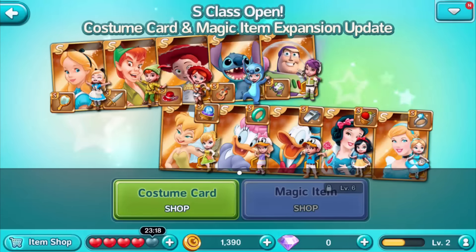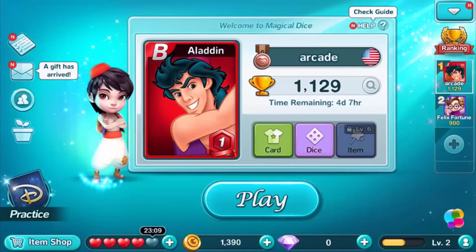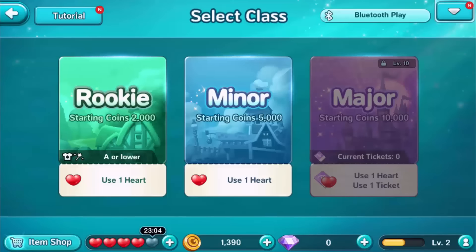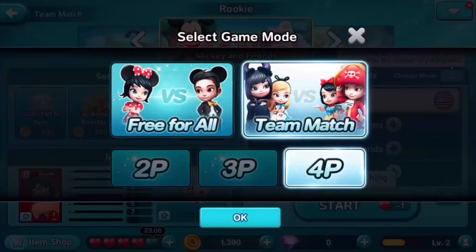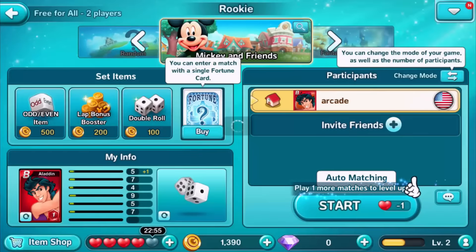So every day you get a free custom card and a magic item — like you have to open a free pack. So that's pretty cool, and that's how I got my Aladdin. We're gonna be playing the rookie because I'm not that good at this game yet. Let's play free for all two player and let's start.